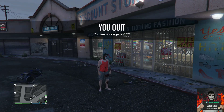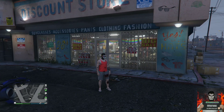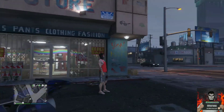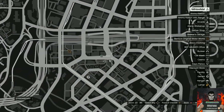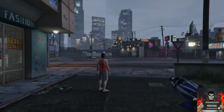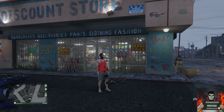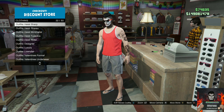For the first method, all you want to do is go over to the discount store. If you do not know where it's at, it's in front of the nightclub. I will be showing you on the map — it is literally in front of the nightclub. Go over to this clothing store.